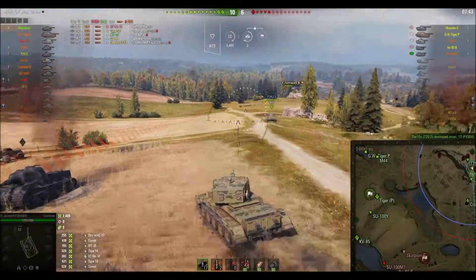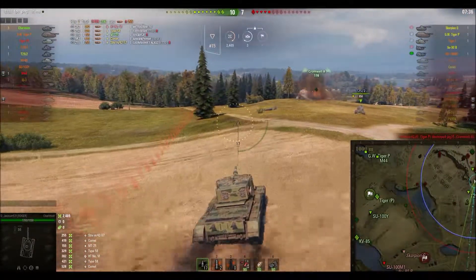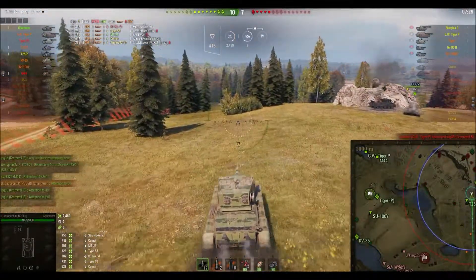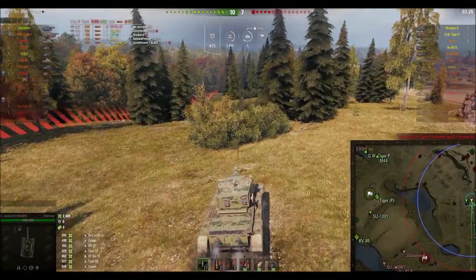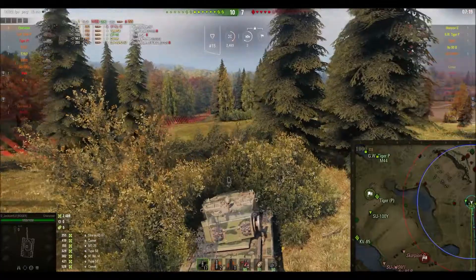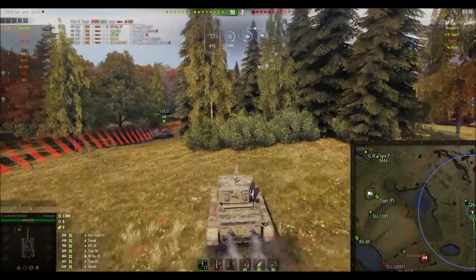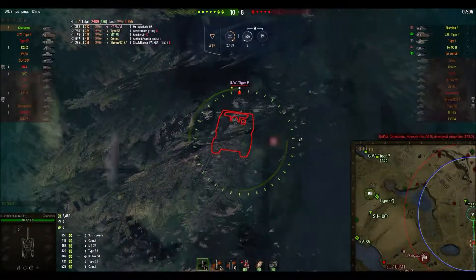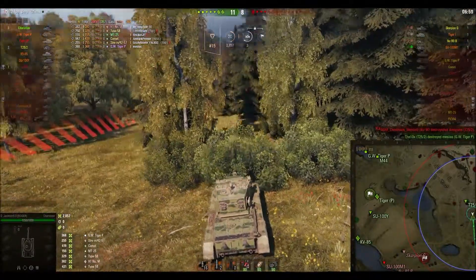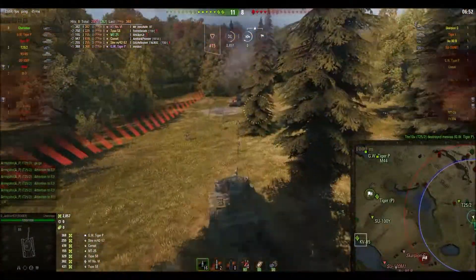We're going to continue advancing down the hill, really hoping we're not the one that gets picked out to be slaughtered when they push down. The Cromwell is a little further ahead, gets spotted and taken out by a combination of enemy gunfire and artillery. I come running forward to this bush to spot things. The T25-2 apparently doesn't give it a second thought, so I move up with him for fire support. He is abruptly vaporized by artillery, but that just means I now know where the artillery is and I'm able to take off most of his health. The other T25-2 finishes him off.